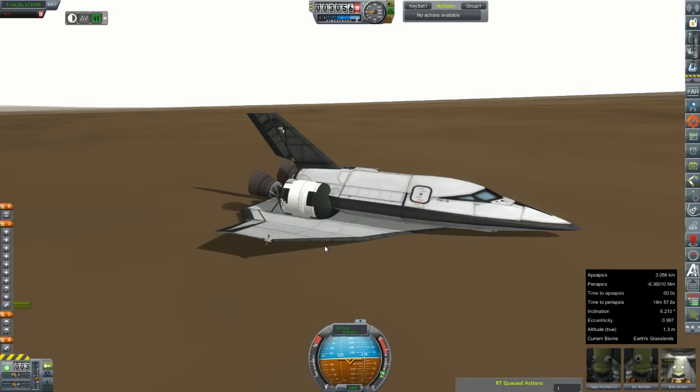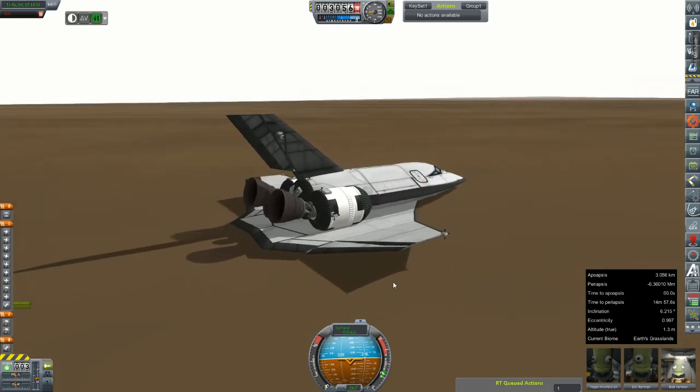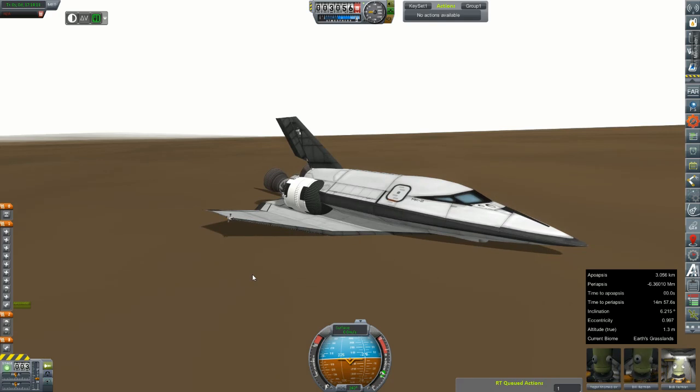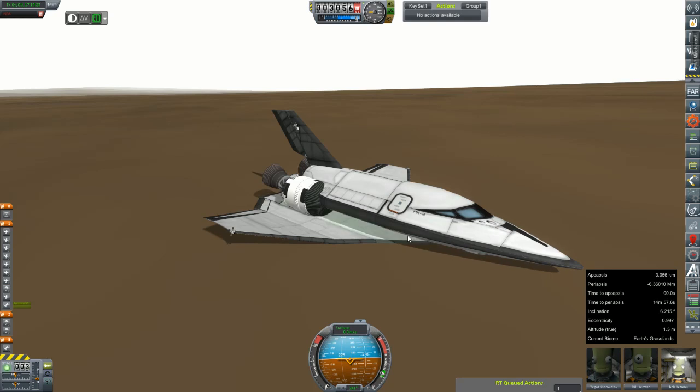Hey everybody, welcome back to Kerbal Space Program RP-0. We're out here in Africa again, rejoining the crew of STS-7 — this particular Shuriken model, which was the first one ever to land with its engines intact, which I was super excited about. The problem is that recovering the vessel doesn't do anything. It takes me back to the Space Center and tells me the crew is there, but it doesn't give me money for the parts and it doesn't give me any credit for the science contained within it. And when I go to the tracking station, it is still here with its complement of crew.